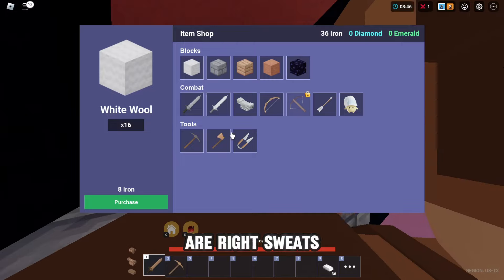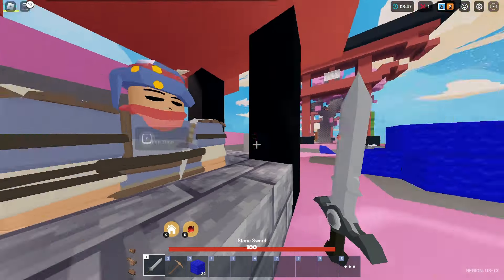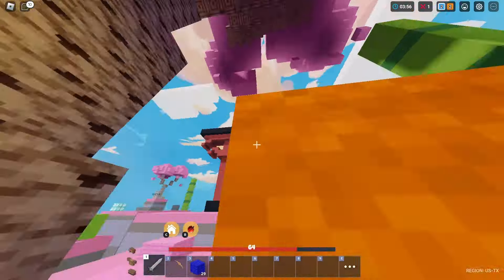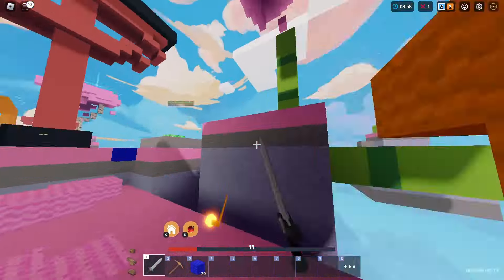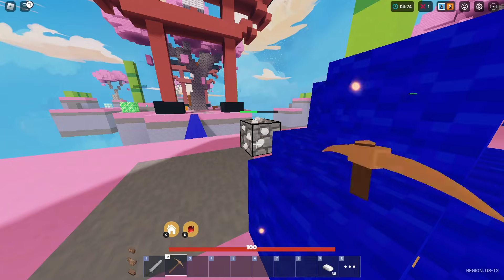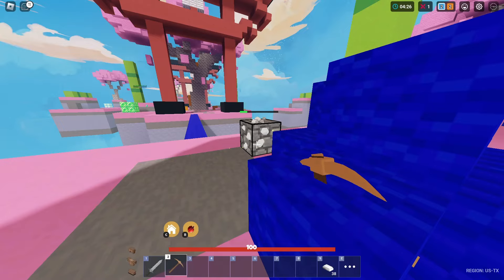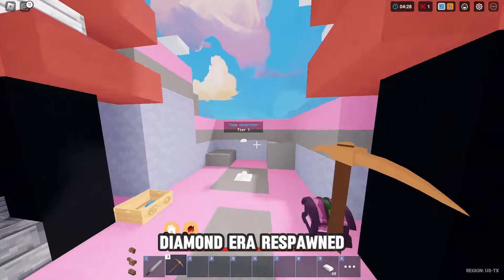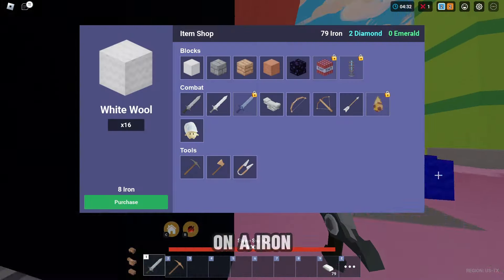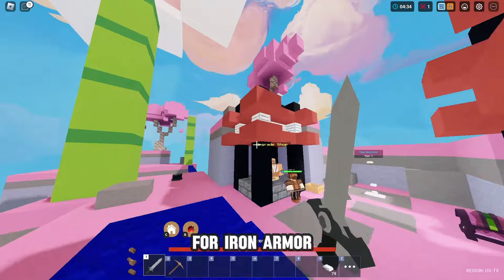These guys are right sweats. We just need to get that bed, you know what I'm saying? Oh hell no man, where the f***. If we get the diamond mirror we spawn in with an iron sword, so don't waste on an iron sword, just get your iron armor.